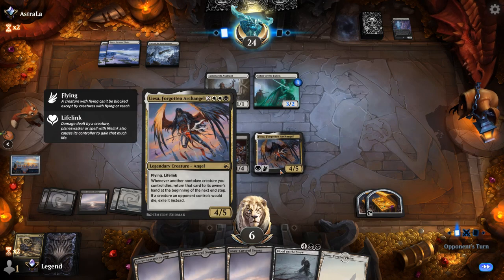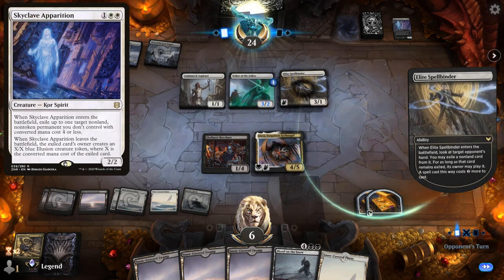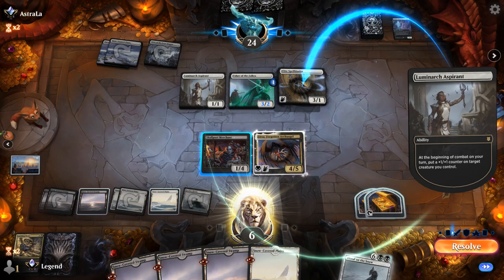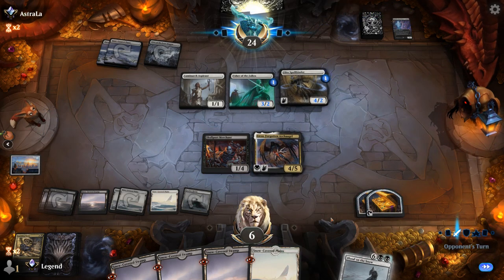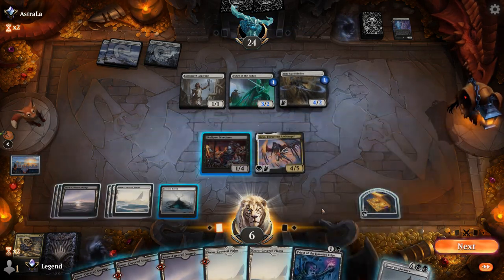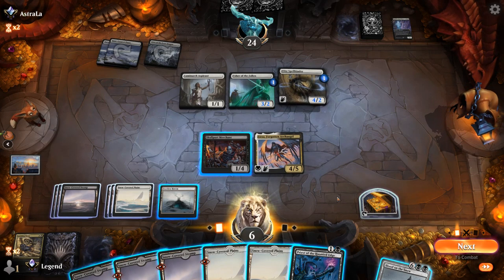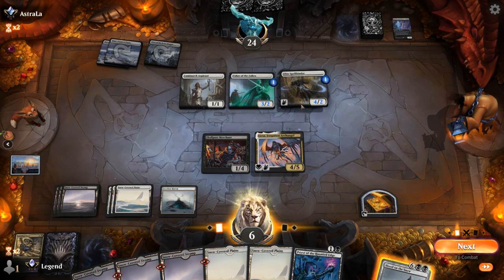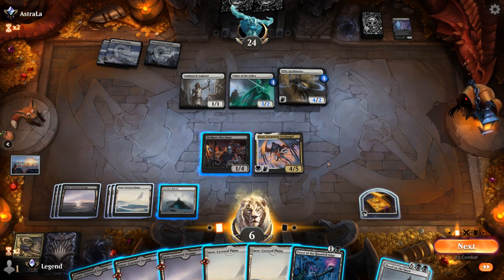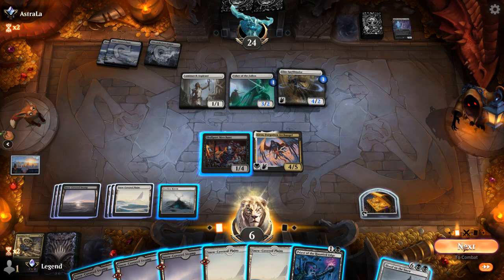At five mana, Lisa dodges Skyclave Apparition. It's gonna be Elite Spellbinder, exiling Blood on the Snow — that's fine, I can still cast it for eight mana. Another Priest. If I play Priest with the idea of holding back the Spellbinder, they can make it up to five power to attack past Lisa, so I'm still trading. Whereas I could just attack with Lisa, gain four, and then pull the trigger on Blood on the Snow and get Lisa back. I think that's what I'm gonna do here.